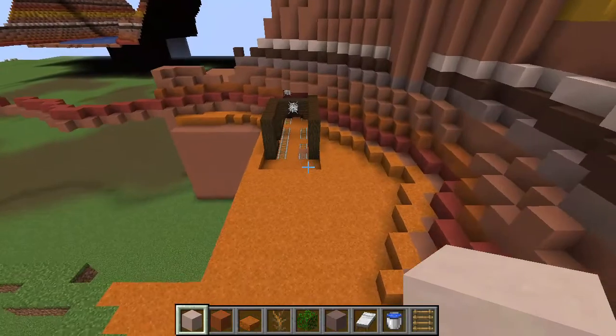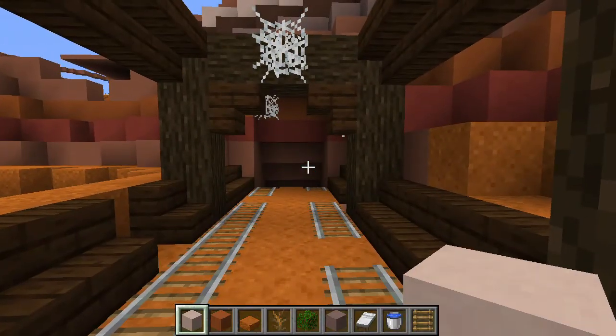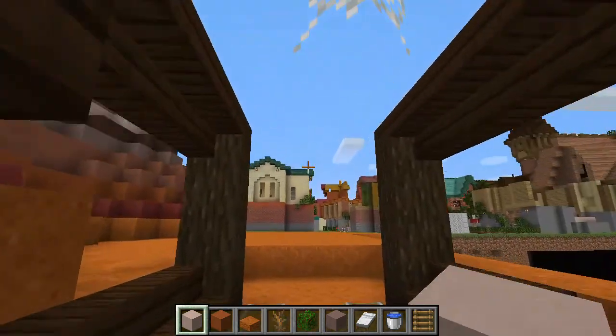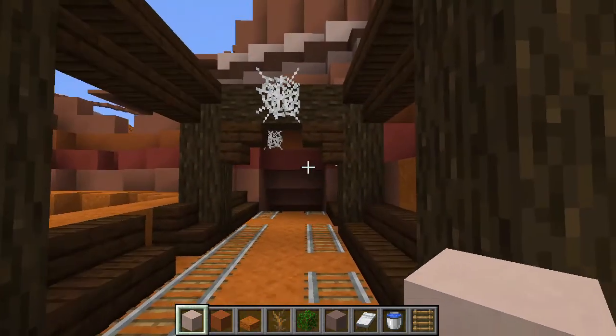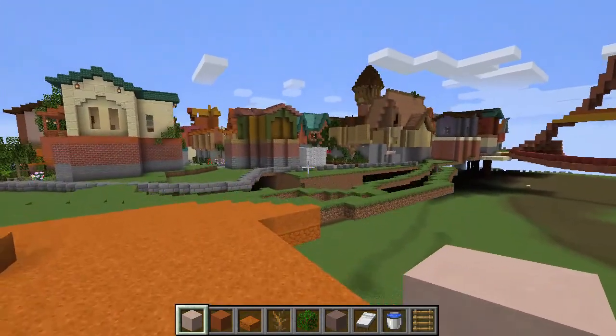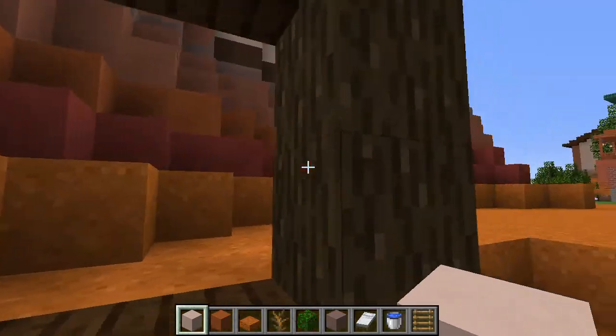So here we've got one of our Mesa mineshafts. I originally intended for this to actually be a functioning mineshaft, but just before I started recording this, I made it instead look old and abandoned — like maybe it's the first mineshaft that the people who built the second port city created, and it was good for finding gold or something.